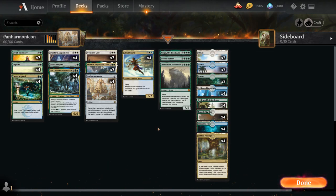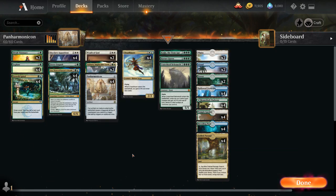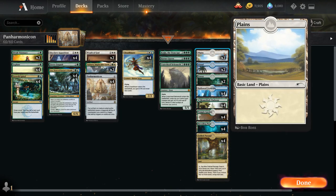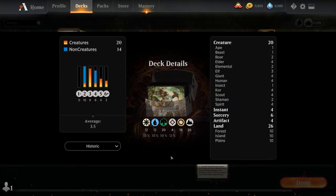Going over the mana base — we want a lot of lands to put into play with Growth Spiral, Explore, and Uro, so 26 lands total. Full playset of Fabled Passage, which can also make it easier to escape Uro. We've got 2 of each basic land to search up, alongside all 12 Shocklands: Hallowed Fountain, Temple Garden, Breeding Pool, and 4 of the Green-White Pathway. That's our deck — let's jump into some games and see how it does.